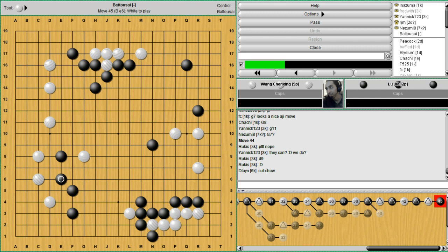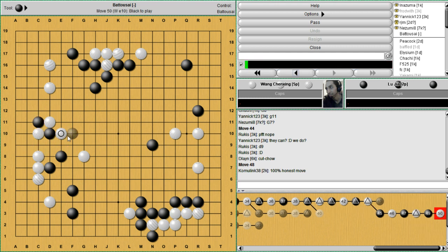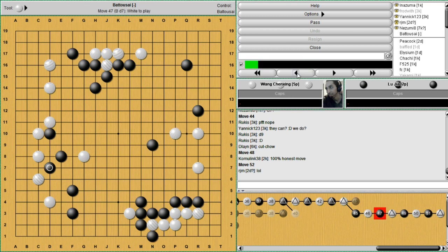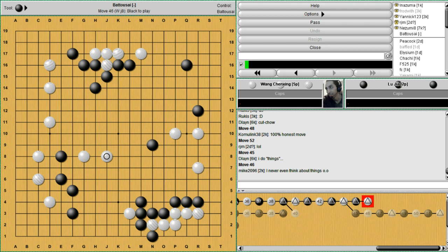Black defends. And again, nothing tricky — nothing like attach and poke and cross cut and things to try to kill you. It's like, no, I'm just gonna make sure you can't cut me. That's all I'm gonna do. So really, really honest move there. White's free to play another move there, so keeps reducing. It's a nice area you got here, don't mind if I make myself at home.